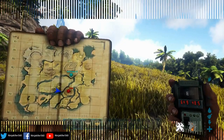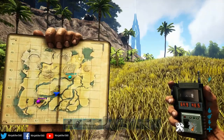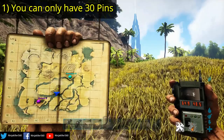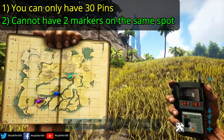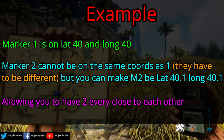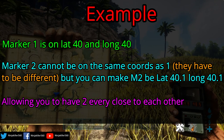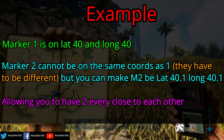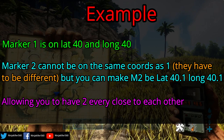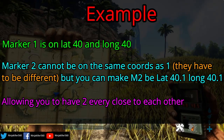Now moving on to the final bit. As we're wrapping up the video, I want to give you three more tips. First, you cannot have more than 30 markers at once. Second, you cannot have two markers on the exact same coordinates. For example, if you have one on 40, 40, you can't place a second one on 40, 40. But what you can do is make the second one 40.1 and 40.1 — they're literally almost right next to each other, just a quarter part, and you've got two markers right there.